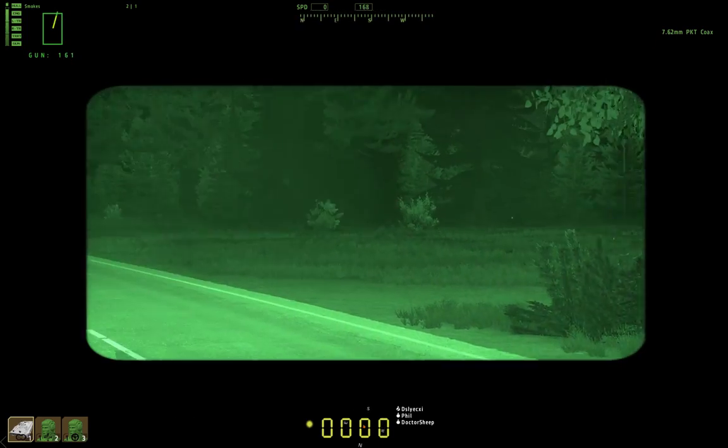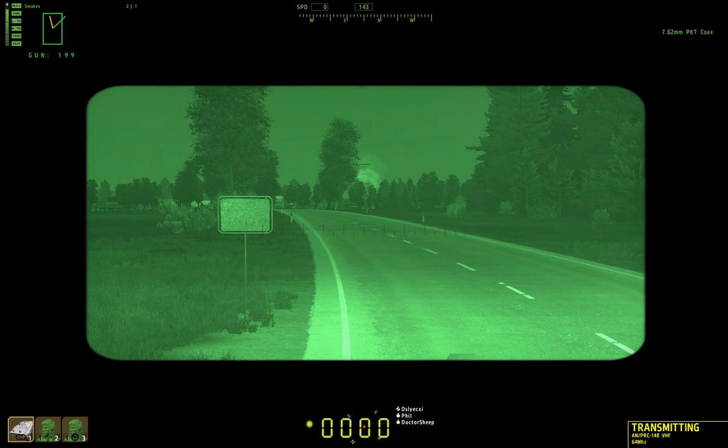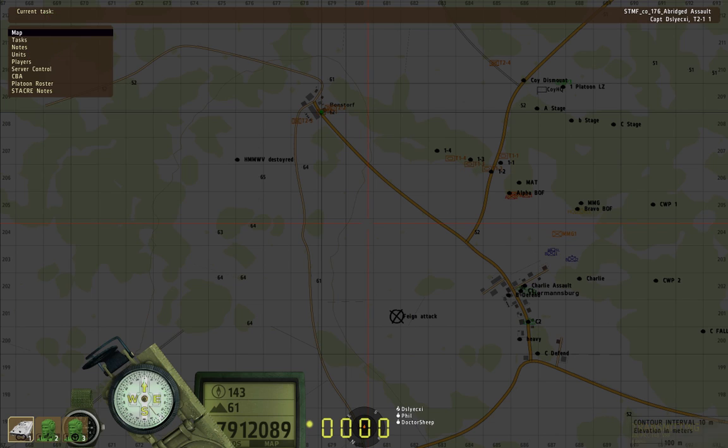Tango 2, this is company command — how is Bonsdorf looking? Tango 2-1: Bonsdorf's clear, we're holding here watching south, southeast, and southwest. Roger. 2-3, you might want to check — you look like you're hanging out a little bit. You might want to pull back to the edge of town and cover your angles better.